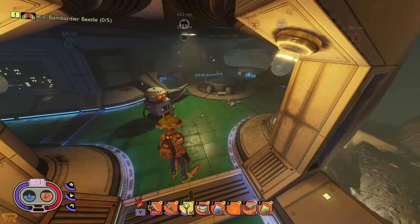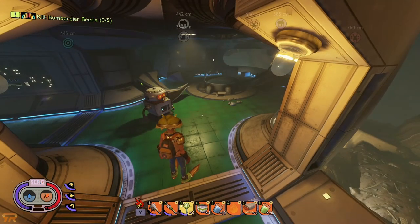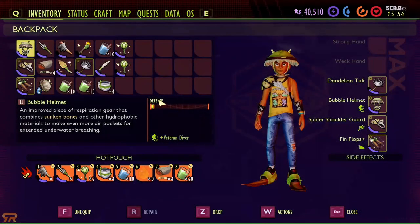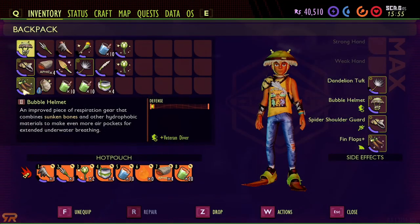Hello everyone. In this video we're going over that mysterious hole or tunnel at the bottom of the oak tree lab. If you jump down in the water you'll see a hole down there. I'm standing here at Burgle. Before I get started I'm going to go over my equipment — what I'm bringing with me to make sure I have the best chance of making it out to the pond, because this tunnel does go out to the pond. So my bubble helmet, fin flops plus for a little extra swimming speed.